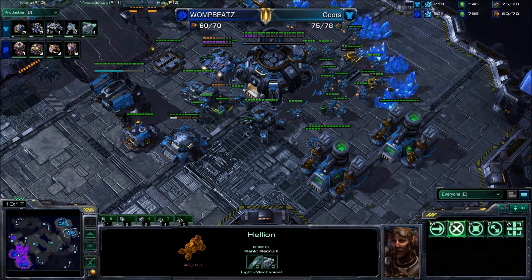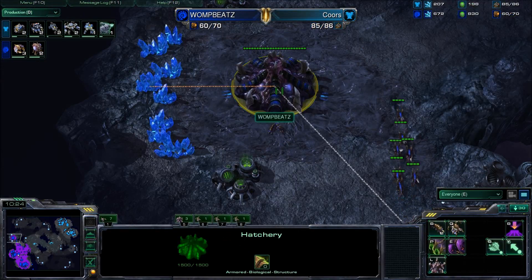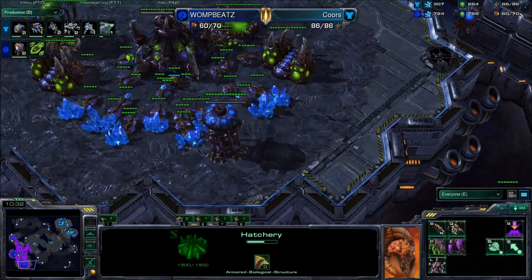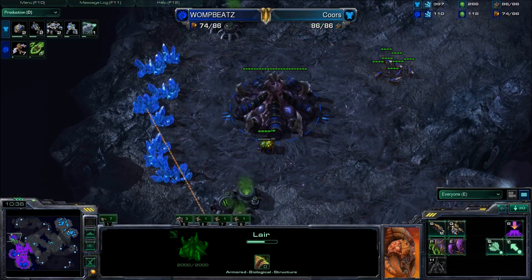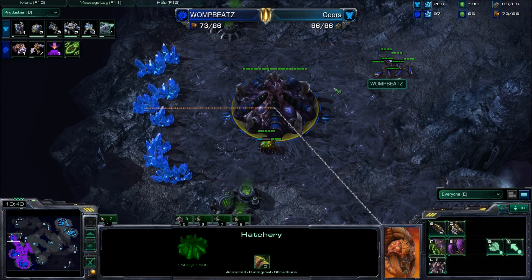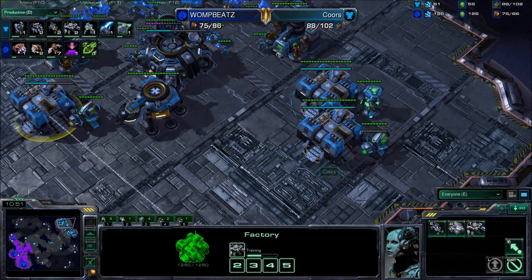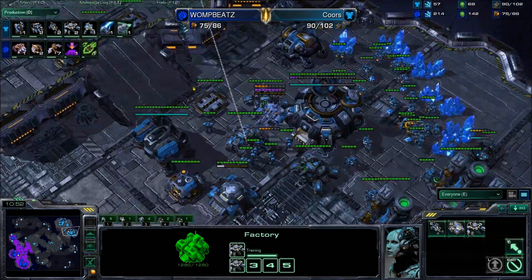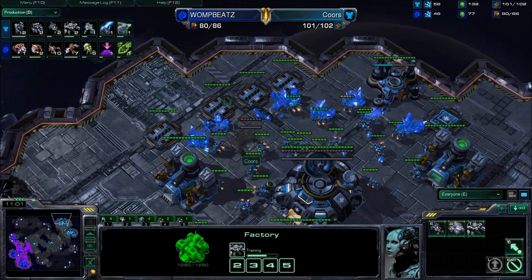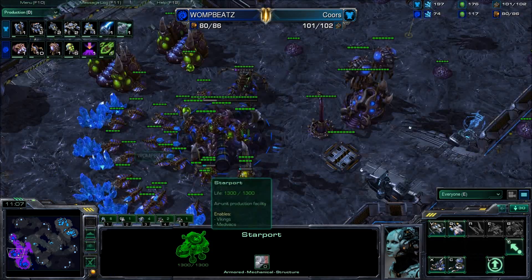Cores actually has a really nice timing here — the fact that the third just finished and isn't saturated shows how few units Womp Beats will have. The prime time for him to move out and do a push on that third base is basically right now. Womp Beats needs to transfer some drones over to that third base immediately so he can get more economy to produce units. I imagine Cores getting one or two more Thors at most and then pushing out pretty quickly. Missile turrets are now coming up for Cores, so he'll be plenty ready for those Mutalisks.